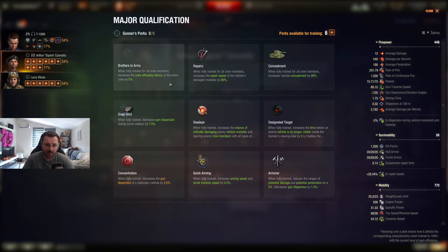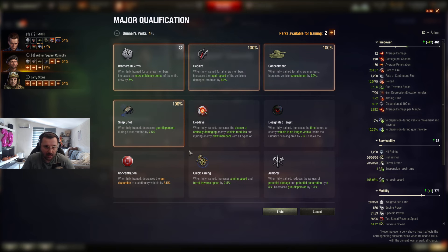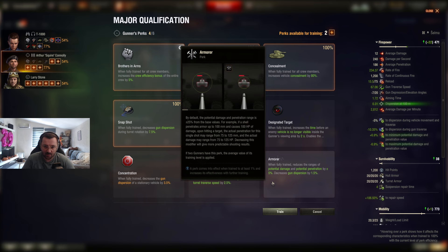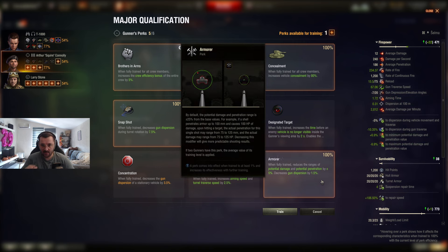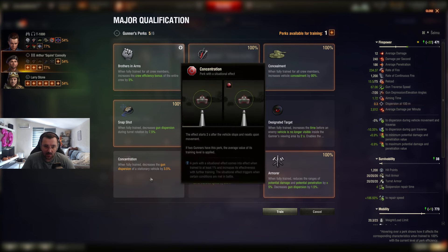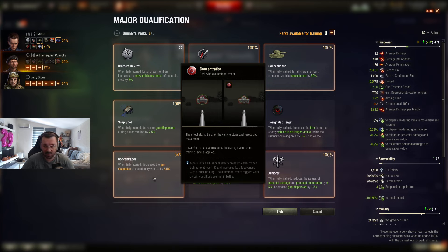Gunner: BIA, repairs, Camo, Snapshot. We want to keep dispersion as good as possible on these new light tanks — even though they already have very good dispersion on the move. Armorer — gun dispersion and less RNG — I want to keep the crosshair fairly small when clipping targets. Concentration — the better the accuracy on these new light tanks, the more you'll hit with the clip. Stack accuracy on these tanks: they have very good dispersion on the move, and if you also stack accuracy you'll hit as much as possible with your autocannons.